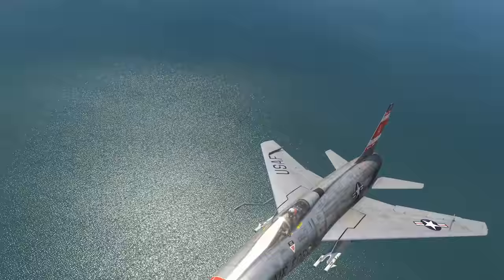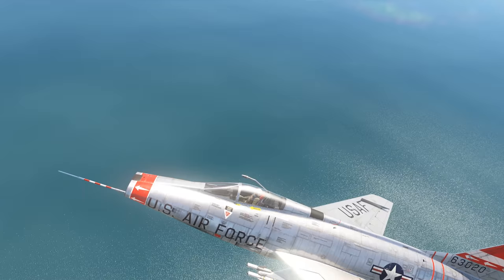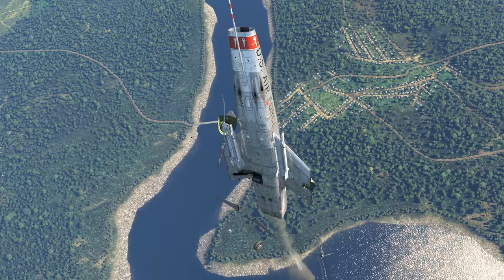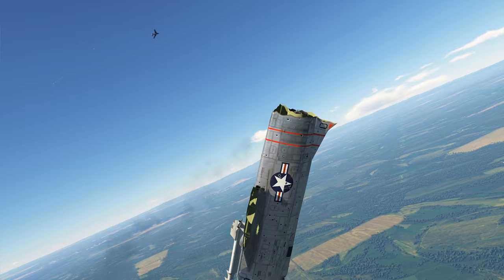Preferably, you'll also need to abstain from dogfights. The plane can quickly lose its speed right until it stalls, which leads it to literally hanging in the air for a couple of seconds. And a static object in the clear skies is a perfect target for any subsonic aircraft.